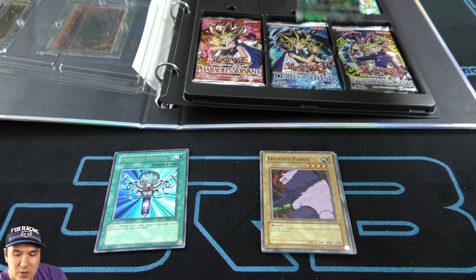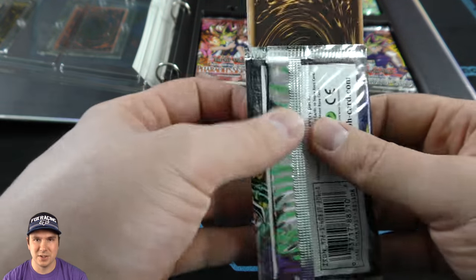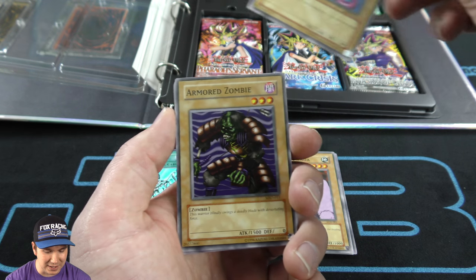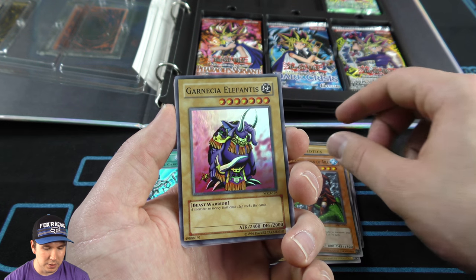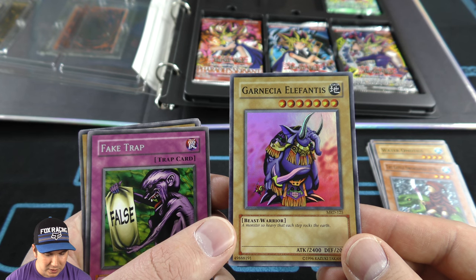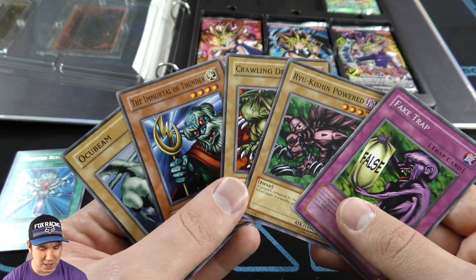Moving over to Metal Raiders booster pack — MRD. Maybe we'll pull something like a Gate Guardian. The LOB set has such amazing cards in it: Dark Hole, Exodia, Blue-Eyes, Red-Eyes — there's a lot of really good cards in there. Let's see what we end up pulling. Oh wow — we pulled back-to-back holos out of these super old sets. Two holos — we are pulling absolutely amazing out of here.